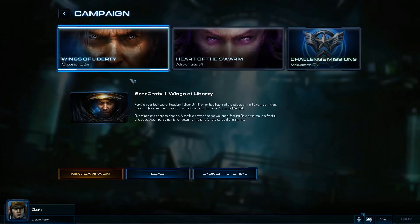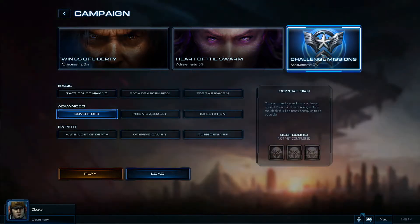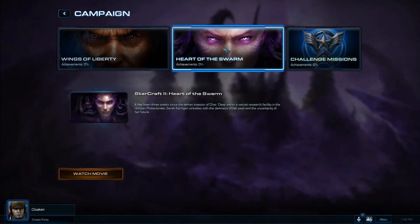On the left side, you'll see your access to Wings of Liberty content, including the tutorial and the first four campaign missions. On the far right, you can also access the two initial basic and advanced challenge missions. Lastly, if you'd like to get a quick glimpse of action in Heart of the Swarm, feel free to launch the opening cinematic.